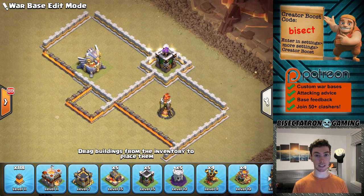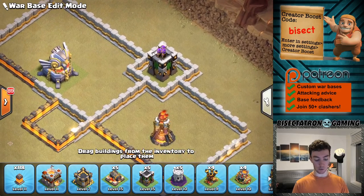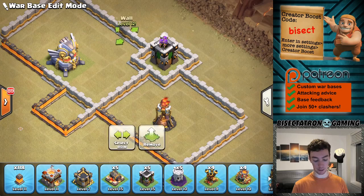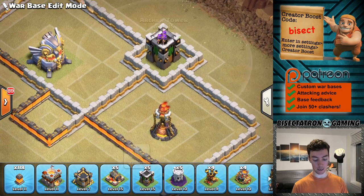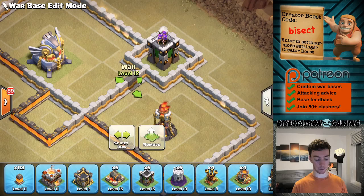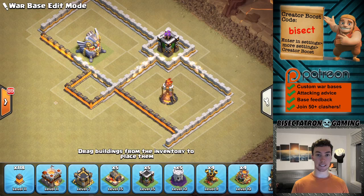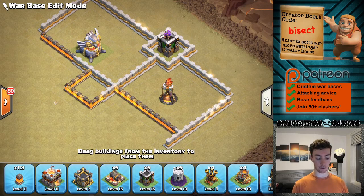So let's take a look at the basic concept, then we'll go over a replay. The idea is you're going to put these one-building compartments on the outside of your base, kind of embedding them almost in these outer compartments — as you can see, it's like halfway deep into this compartment with the eagle and also with the inferno tower — and it's going to draw a super wall breaker to that compartment rather than anywhere else.